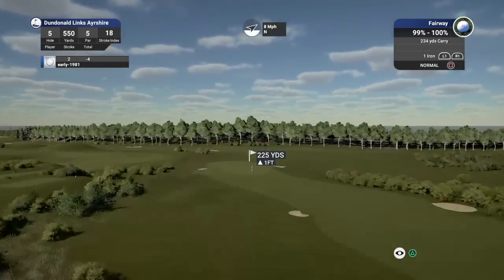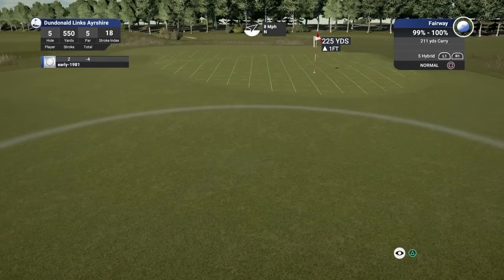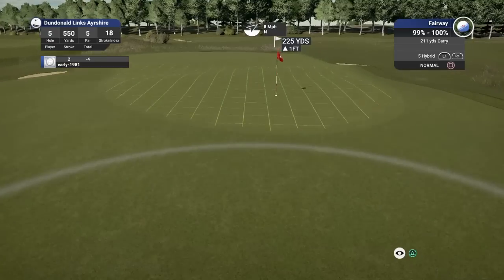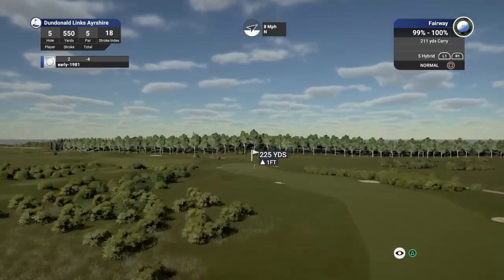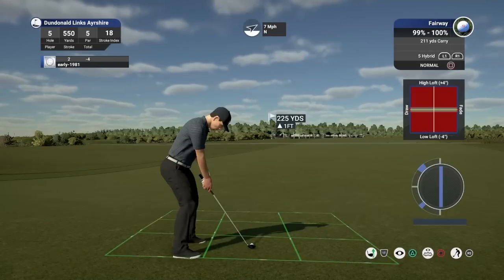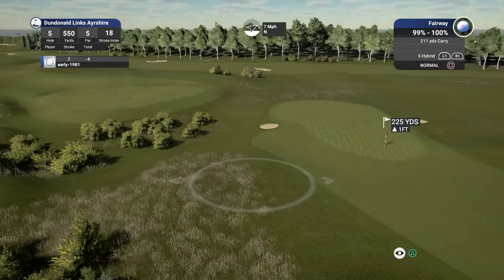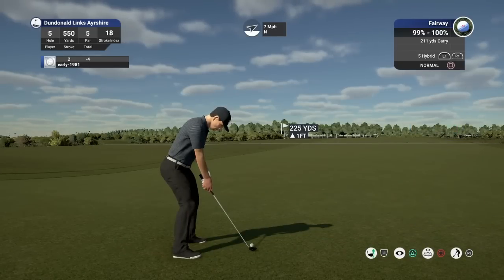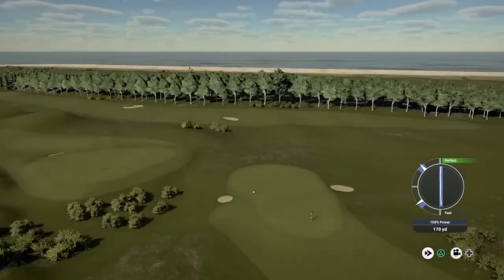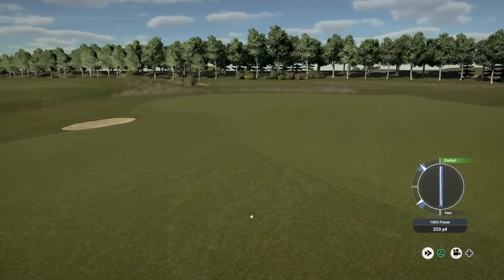That's left me 225 yards. Clubbing down to the hybrid this time — I'm not touching it, just going to allow that eight mile per hour wind to help carry me the extra distance. I reckon this just kicks on — the only issue is this slope here, but it might just trickle onto the green. If not, we'll have a chip shot. With that wind and the height the hybrid gets, we've got a slight slope at our feet taking the ball right. I'm aiming out here, hopefully get a good clean strike. That wind should take us round. Just came up short, but the pleasing thing is we are pin high.